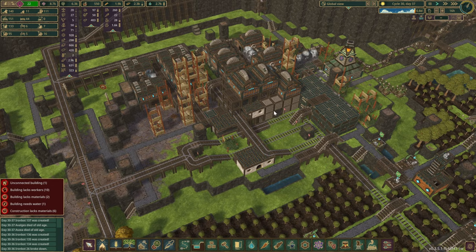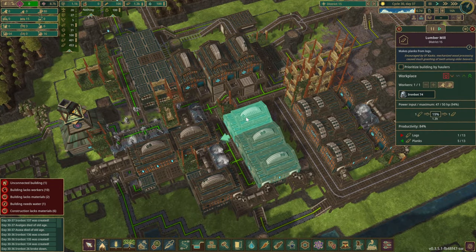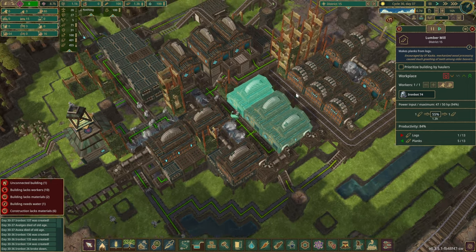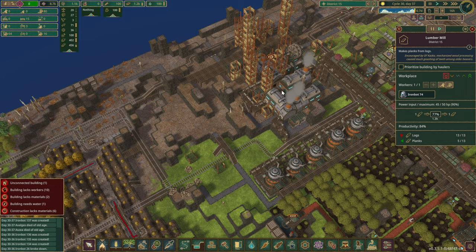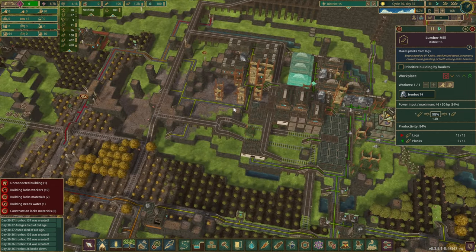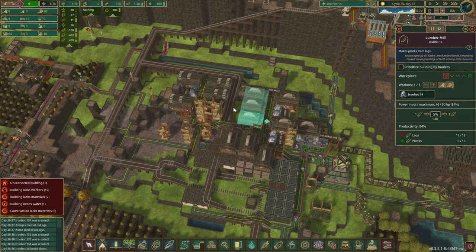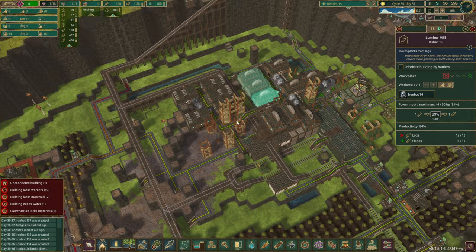Our little island over here — I think we have enough. There's quite a few planks here already. Gears are a little low because we might have been exporting them before, sending them to Scrap City over here, because that's where we are producing metal. I think we can start relying purely on everything that comes from here.